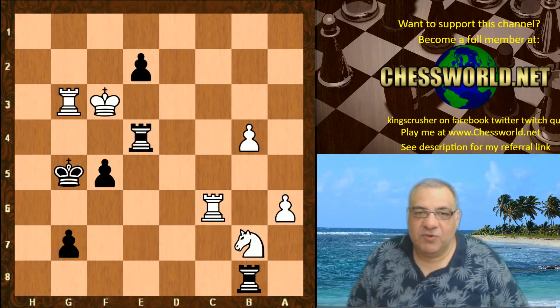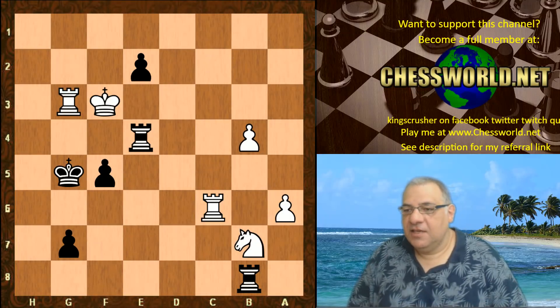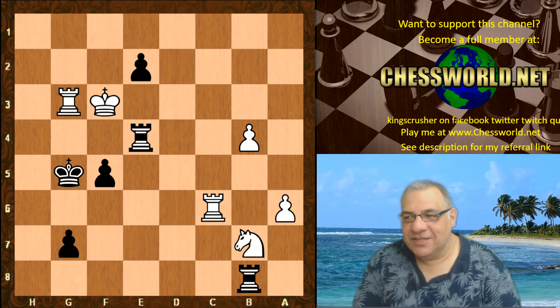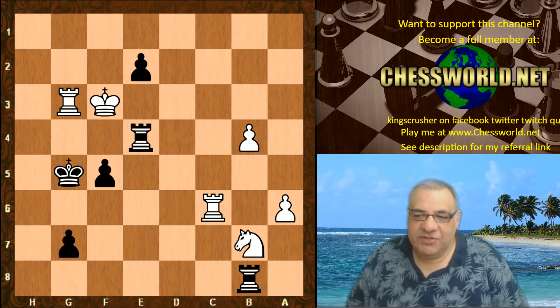Leela managed to hold the biggest brute of them all to a draw with the black pieces, which is very good news. I was very concerned that Wasp was just going to keep wiping out the neural network engines — the speed is phenomenal on Wasp, so much quicker than the other traditional exhaustive search engines in the tournament. Congratulations to the Wasp author for having such a dangerous traditional chess engine. All three have been fiercely competing for the top two promotion places. It's a double round robin — I thought it was towards the end of the tournament but actually it's only halfway, so we've got a few more days of Leela playing. Leela has to play four games against each of the opponents.